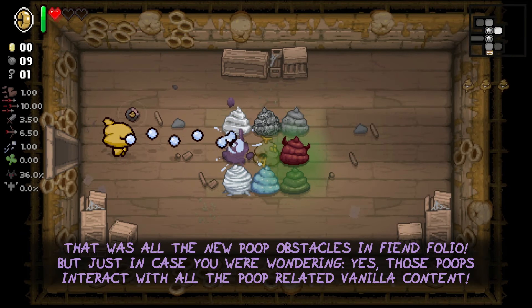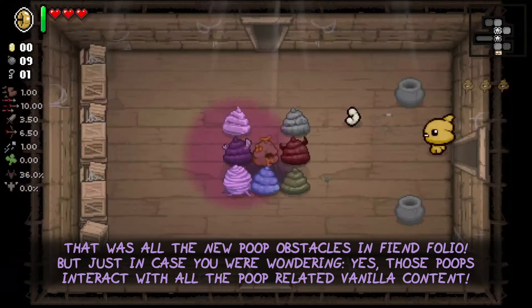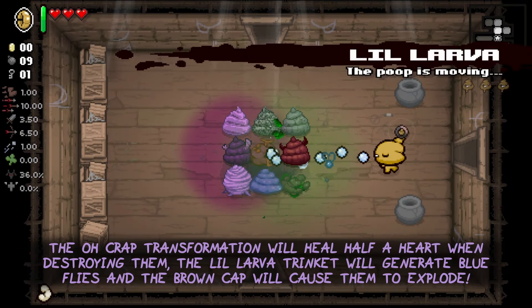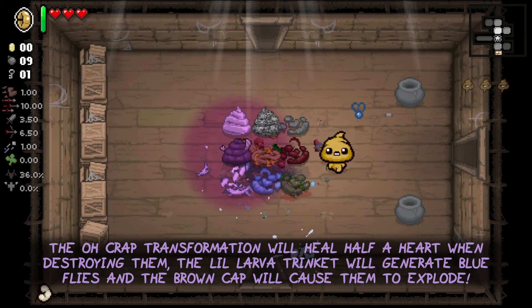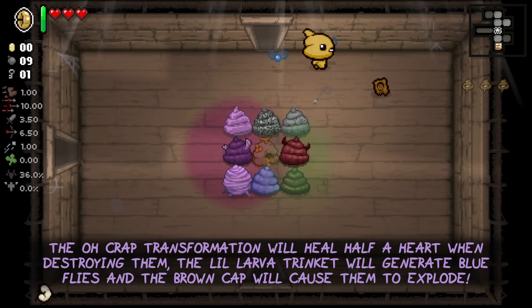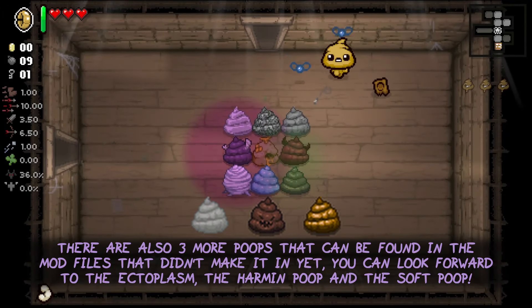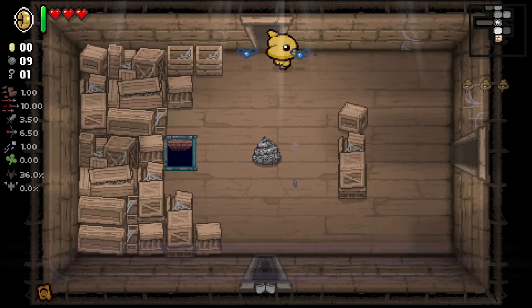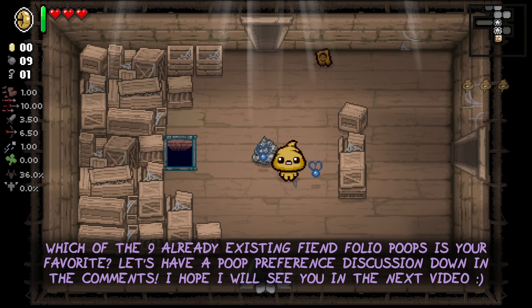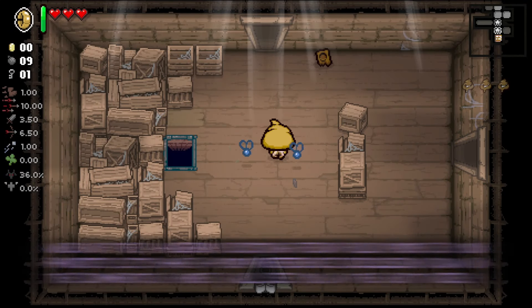That was all the new poop obstacles in Fiendfolio. Those poops interact with all of the poop-related vanilla content — the old crab transformation will heal half a heart when destroying them, the little lava trinket will generate blueflies, and the brown cap will cause them to explode. There are also three more poops in the mod files that didn't make it in yet: the ectoplasm, the harman poop and the soft poop. Which of the nine already existing Fiendfolio poops is your favorite? Let's have a poop preference discussion down in the comments. I hope to see you around in my next video. Bye!